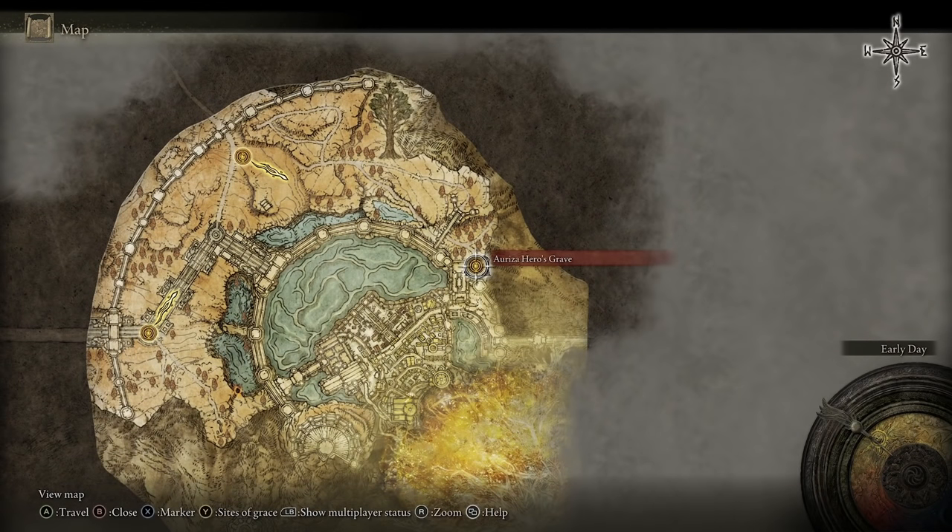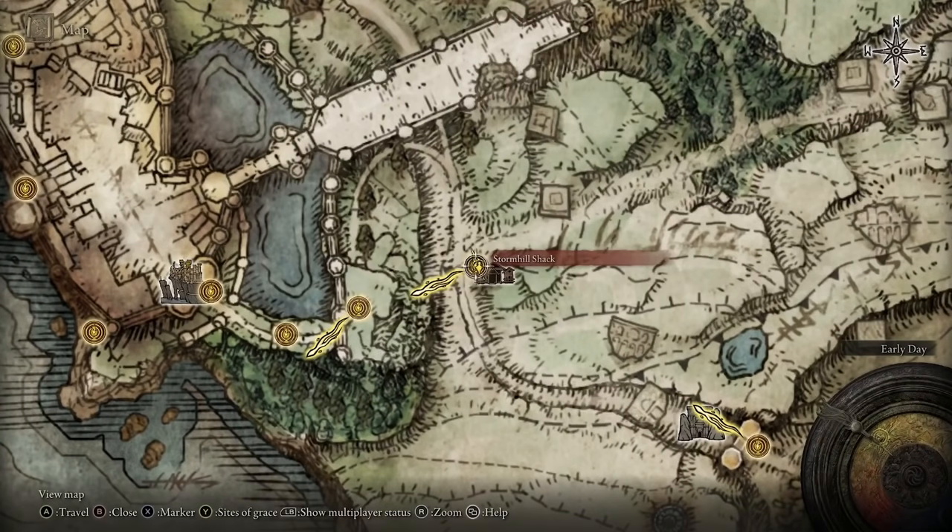Looking at the map, we are all the way up in the capital at Auriza Hero's Grave. I'm going to show you exactly how to get there, mainly using map locations unless one of the paths is really confusing. So coming down to Stormhill Shack...